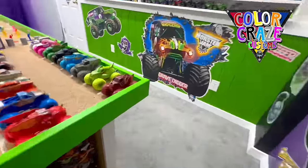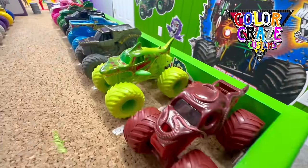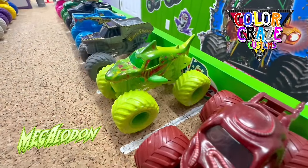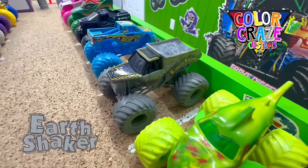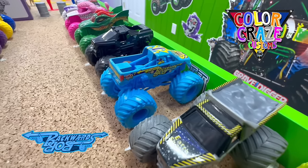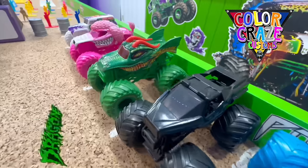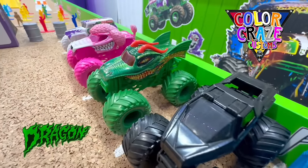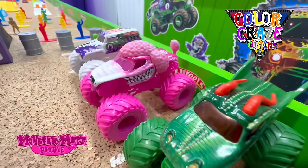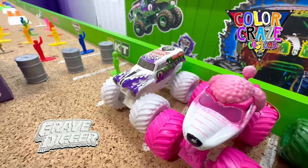The first team for today's event are the fastest eight trucks from the last series. Let's meet them: starting with the maroon Octonator, the lime green Megalodon, the gray Earth Shaker, the light blue Backwards Bob, the black Soldier Fortune Black Ops, the all green Dragon, the fully pink Poodle, and finally the white inverse Grave Digger.